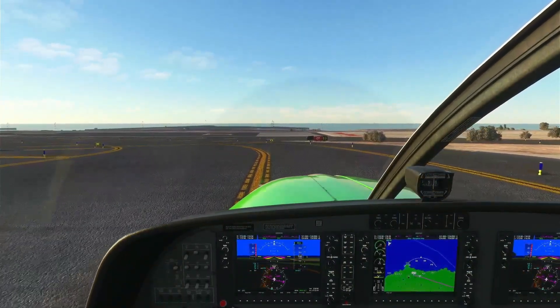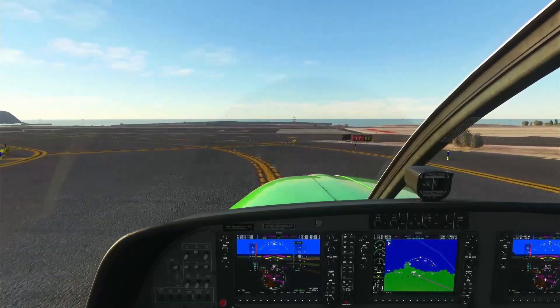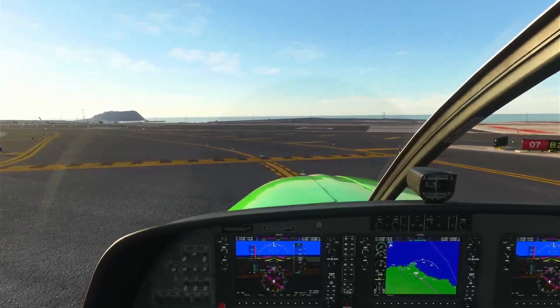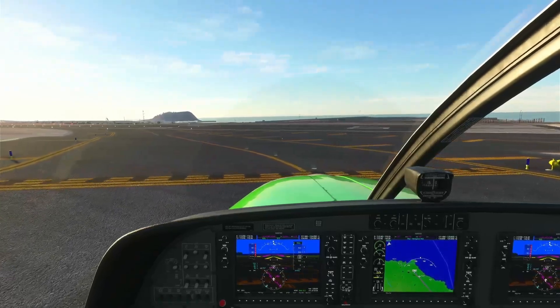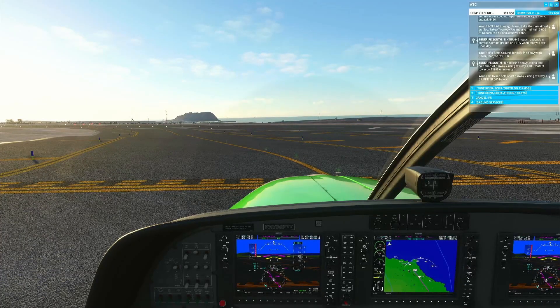We're going to hold short here. This path seems to descend into the runway. Let's go to tower and request takeoff. Reina Sofia tower, Binter 645 Heavy, ready for departure runway 7, IFR to La Gomera.